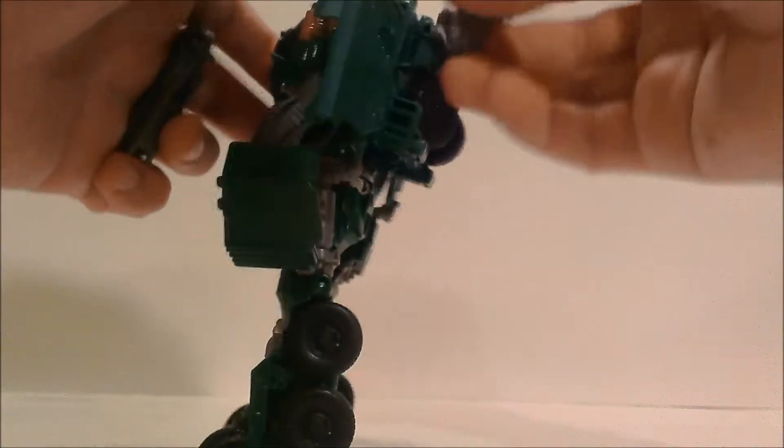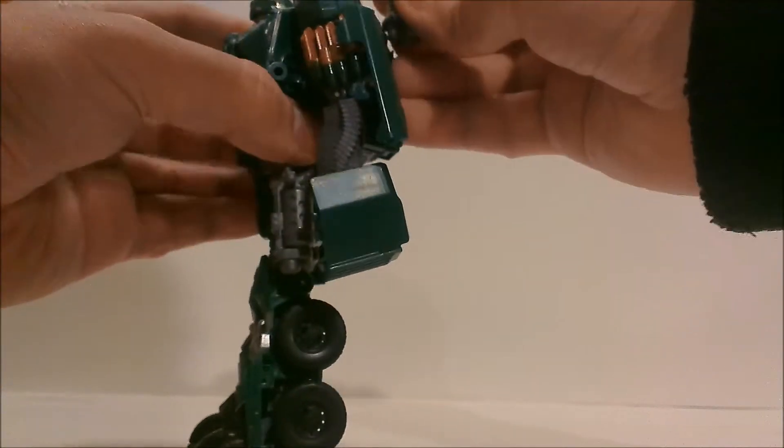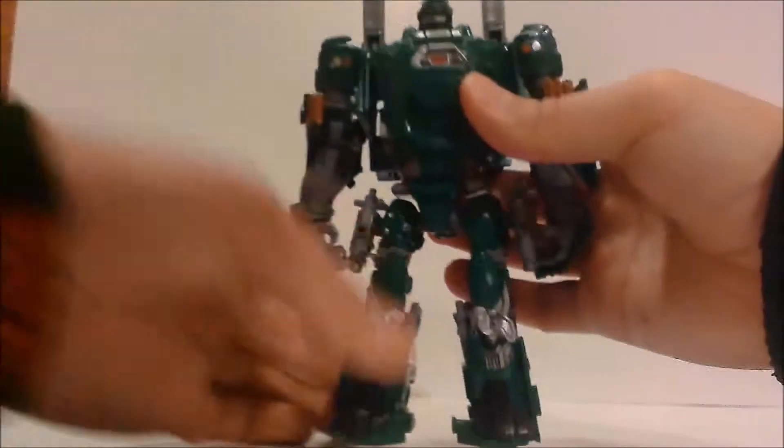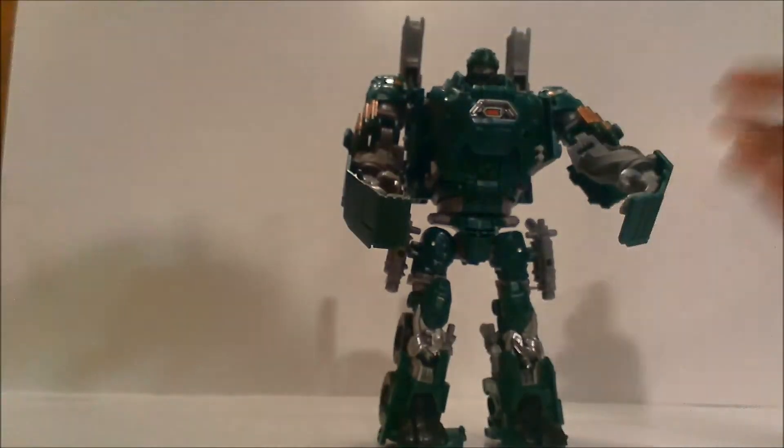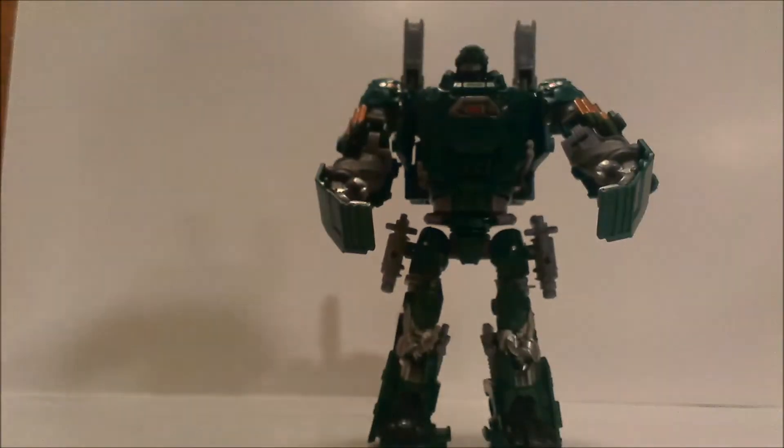I like storing the shotguns on his back — there are little holes right on his bumper, they're really meant for screws but you can plug the shotguns in there. He'll need to bring his arms forward to counterbalance them, but it looks pretty cool. You can also take his knife — there's a little hole in his chest and you can put it in there.